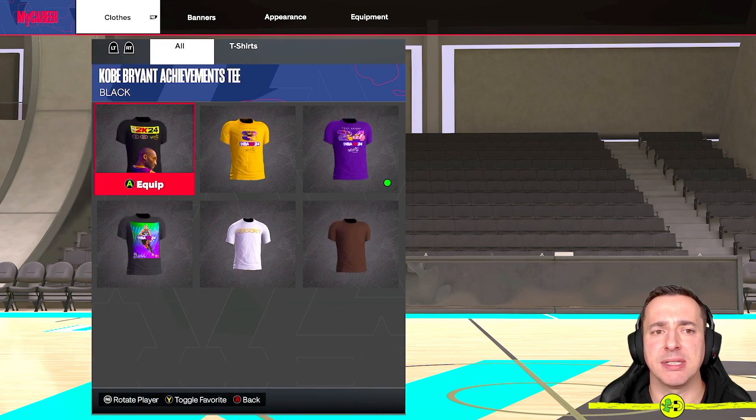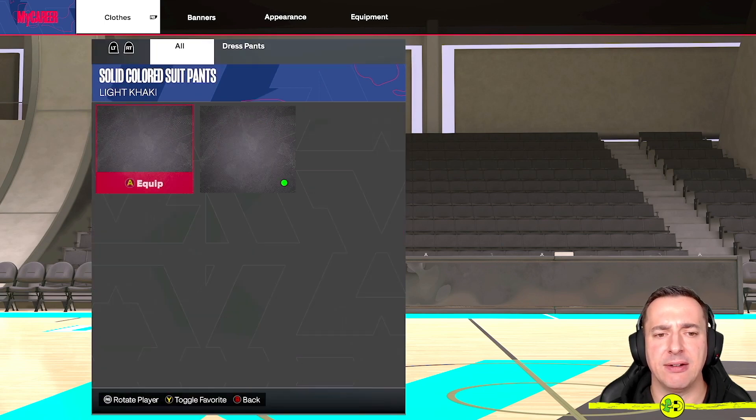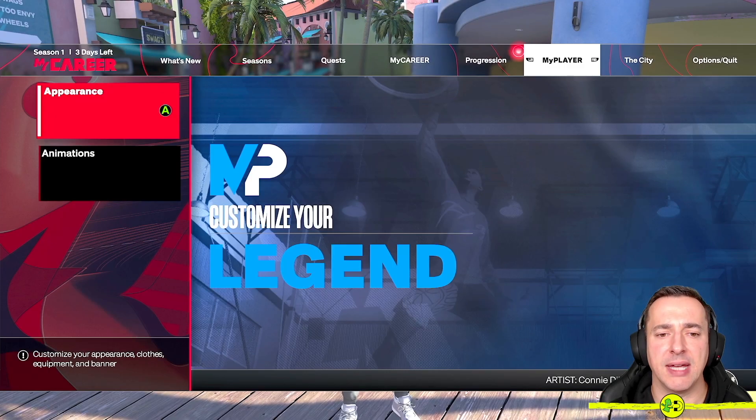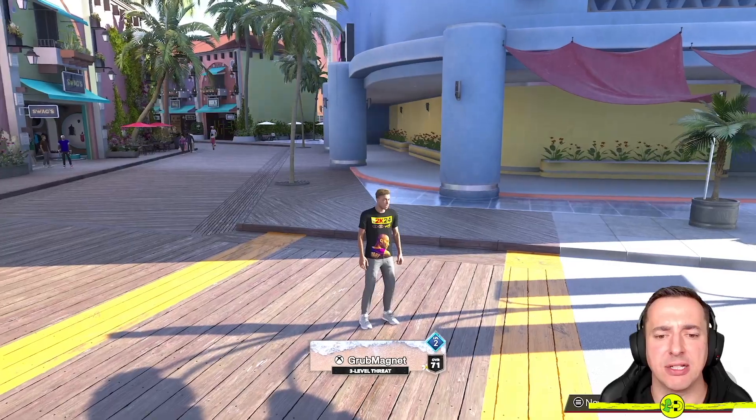If we select Top for example and select it with A, these are the tops that I've got. If I wanted the Kobe Bryant top I could select it here and it will show that it's equipped because it's got that little green icon. If I back out here I could have a look at the bottoms as well — those are the only two options I've got there. Let's back out and you'll see that my top has indeed changed.